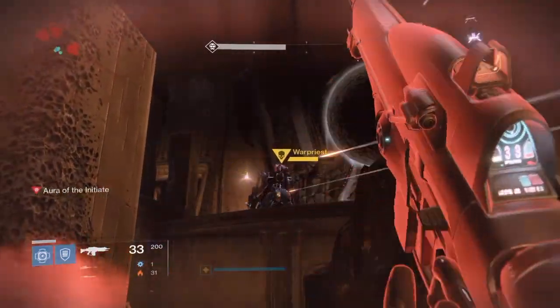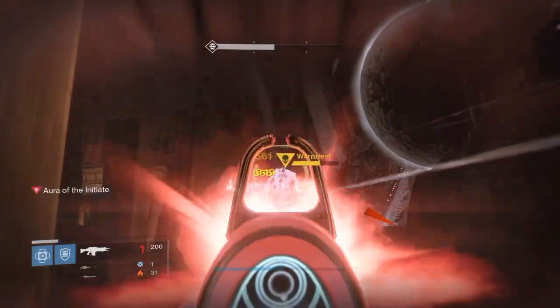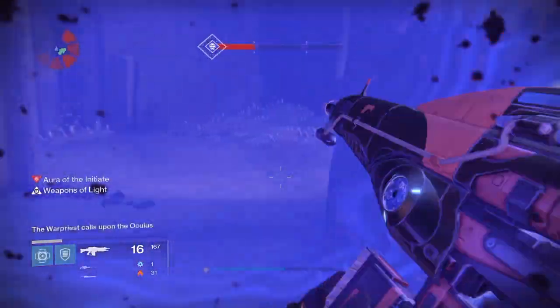The Warpriest, which is what you guys are seeing right now, can drop a ghost, a fusion rifle, a sniper, a machine gun, a rocket launcher, and shards. But most likely, the Warpriest is going to hit you like he hates you and he's only going to be dropping shards.